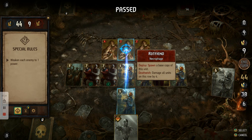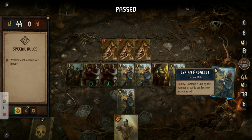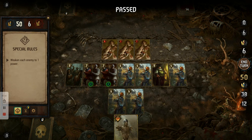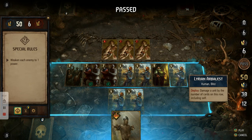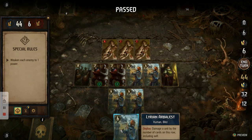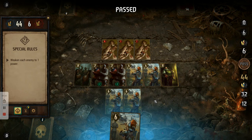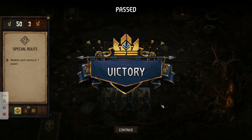We use the first new arbalest to take the first rot fiend down to one, then pop the second arbalest to take the middle one down to one. Then we use the decoy to remove one of the arbalests from the melee row, end the turn, and on the next turn deploy it on the bottom row to take the third rot fiend down to one.